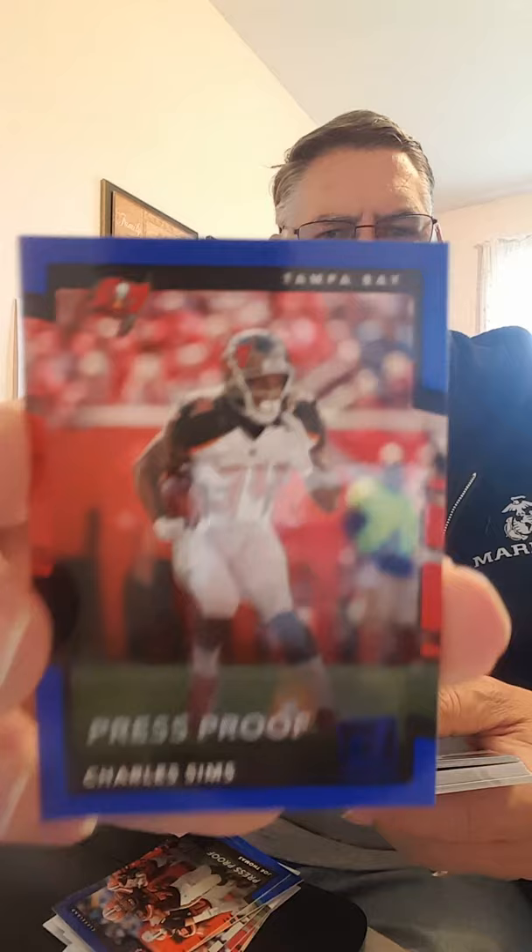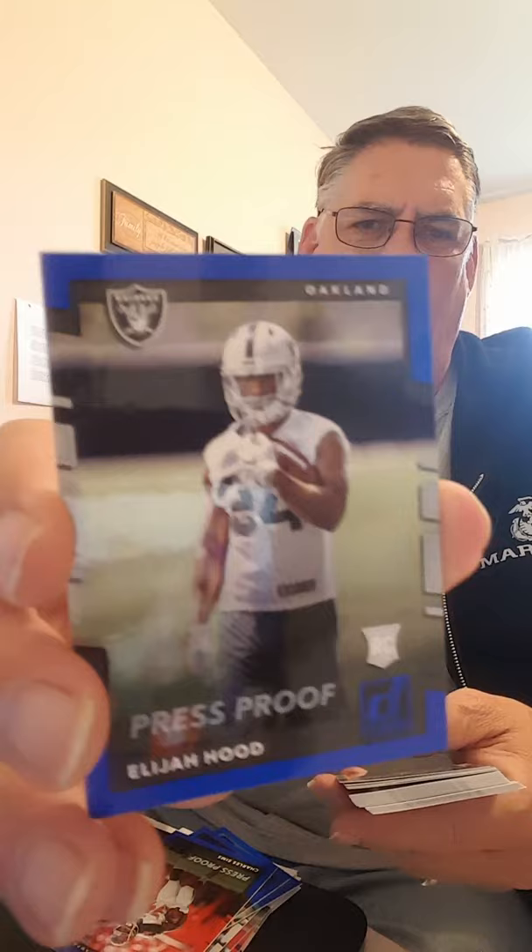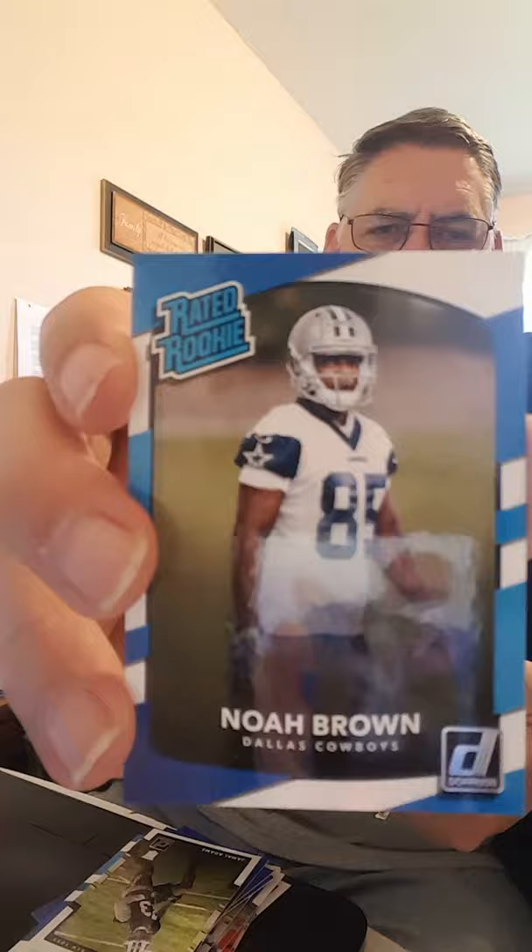Press proof of Charles Sims, and a rookie card press proof of Elijah Hood. We got an insert — a Production Line Touchdowns card of Davante Adams for the Packers. Rookie card Malachi Dupre, rookie card Jamal Adams, rookie card Noah Brown.